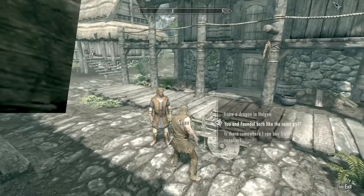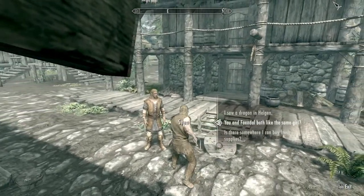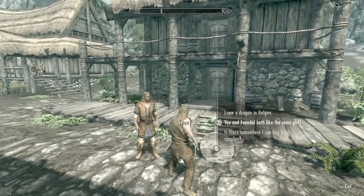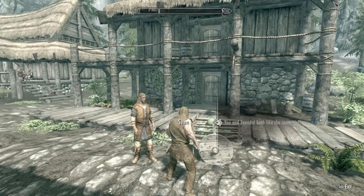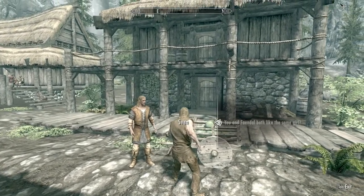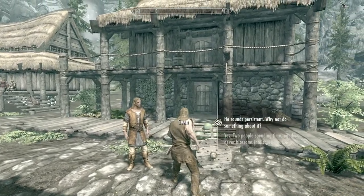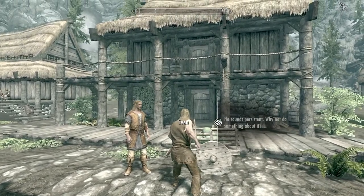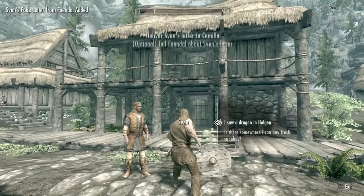he'll be walking back and forth right here. You ask him about this — I'm just going to skip through this dialogue — we basically both like the same girl and he wants to give her a fake note.